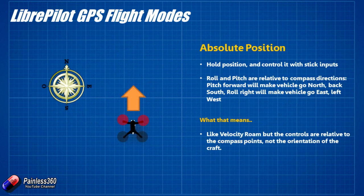Next is Absolute Position. When you click into it, you can move the craft using elevator and ailerons, but now it's all relative to compass directions. So pushing elevator forward will make it go north, and pulling it back will make it go south. This is more useful for when you're flying using a map or ground station software, and you're trying to position the craft in 3D space over a particular location.